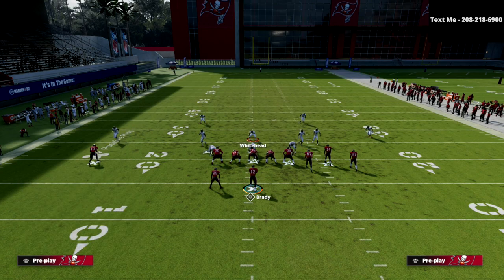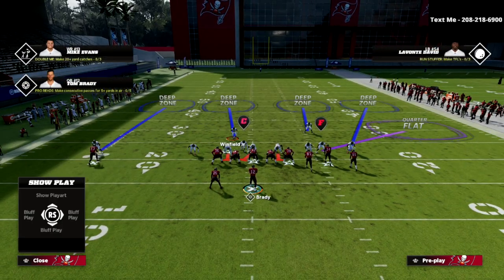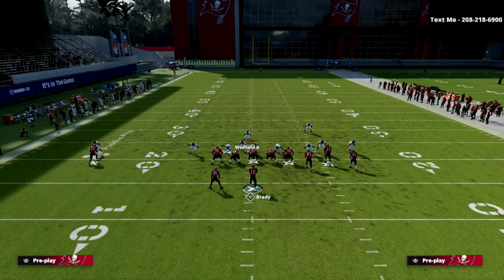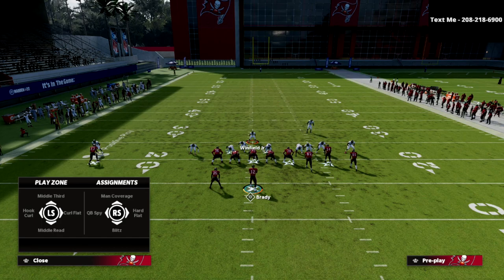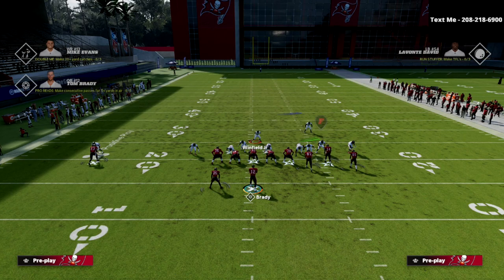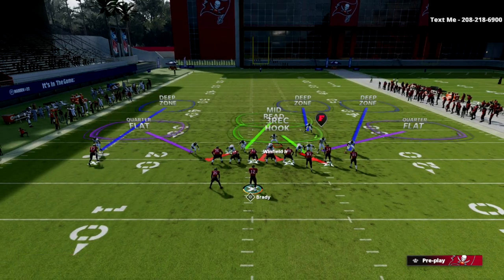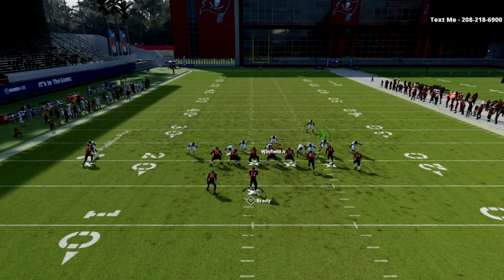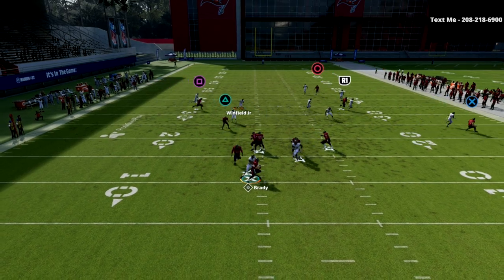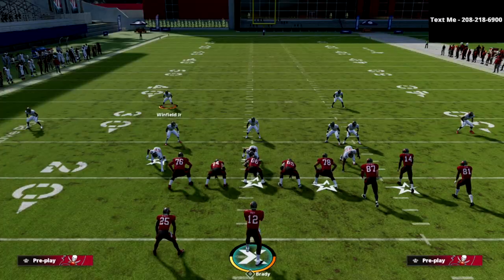If you really want a bit more of an advantage against gun bunch, you can user the safety and bring him down while doing everything else the same. The only difference is I would take that middle linebacker and either man him up on the running back or put him into a mid-read zone, since you have everything you need to the bunch side. As you can see, the flooding concept that most people use to beat match simply doesn't beat this Cover 4 Show 2 with these adjustments.